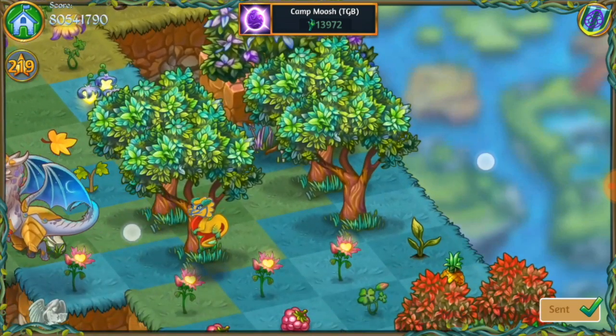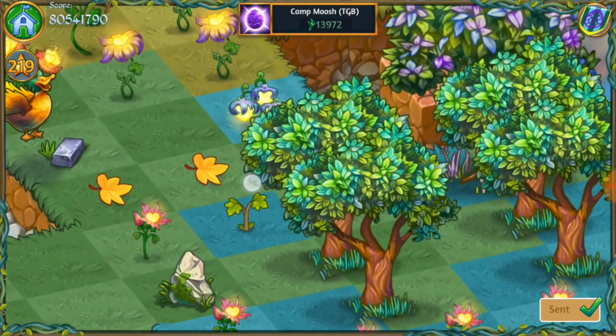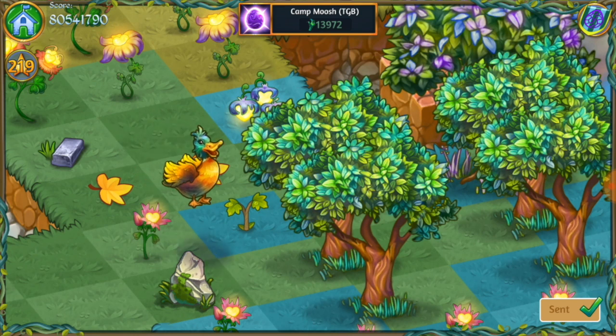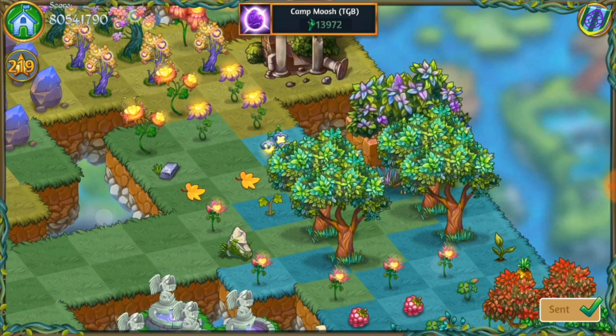Over here you've got a watermelon tree and four pineapple trees. Those are great sources of coins. Here you have a couple of those autumn leaves. A bunch of people were asking me where do we get the autumn leaves — that comes from your friend gifts. I think that's the only way to get them, maybe also the levels on the world map, but the only place I thought of was in your friend gifts. Every now and then you get those autumn leaves and you can merge those up. Beautiful.